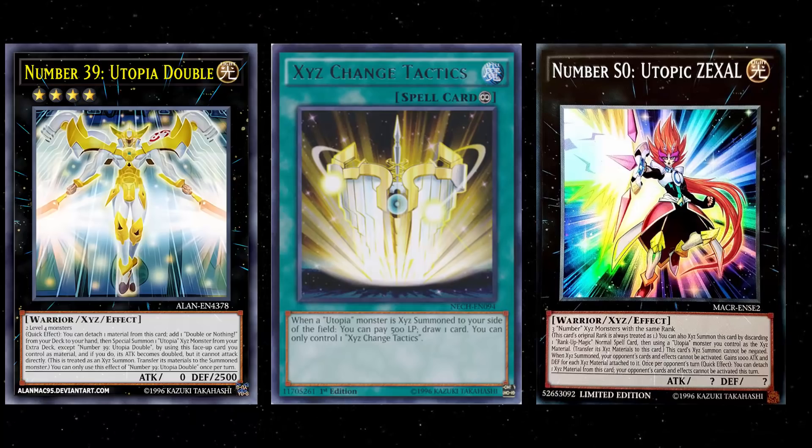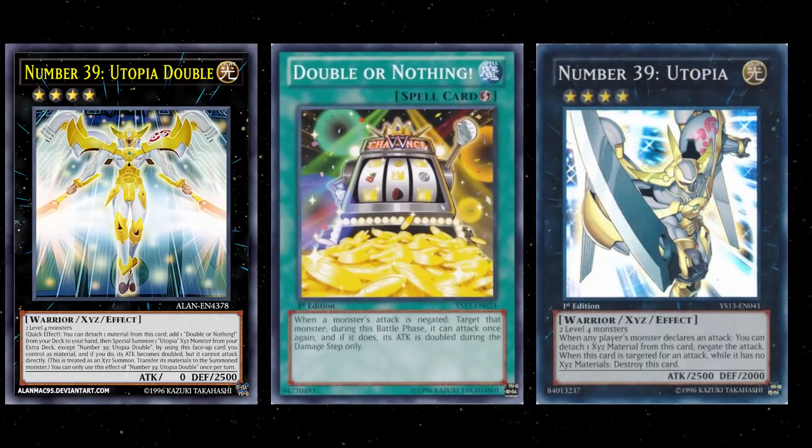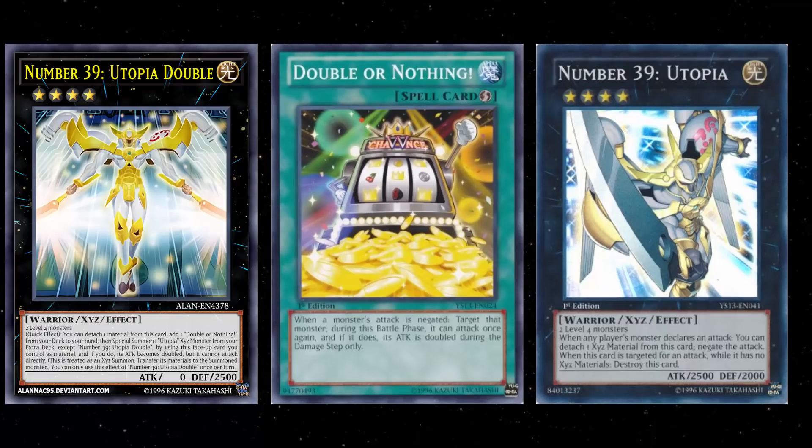I think this is fantastic. Utopia builds really don't have to change much about their deck. I could even see this being a cheese play where random decks that just run Rank 4s — like ABC — splash a couple of Double or Nothings just to one-shot their opponent if they clear their back row. Overall, I honestly love this card. It is kind of gimmicky, but the ceiling is ridiculously high. I don't even know why this card is a quick effect and not a hard once per duel — I think the effect is honestly that strong. Let me know what you think of Number 39: Utopia Double in the comments below. Hopefully we get it soon in the TCG. Thanks for watching — subscribe if you haven't already and turn on that notification bell for daily videos.